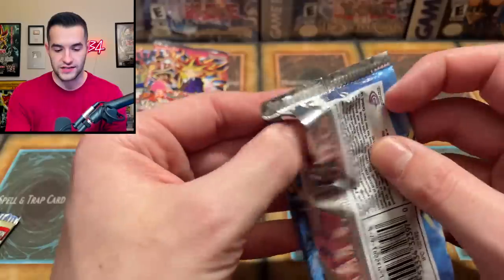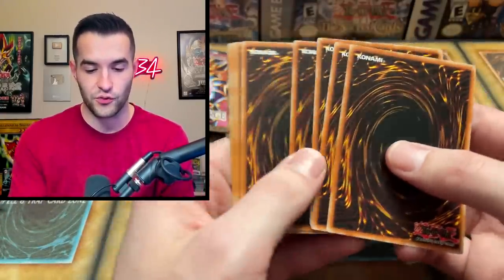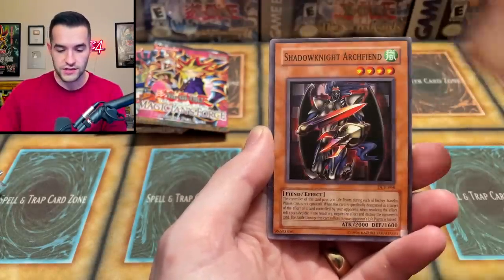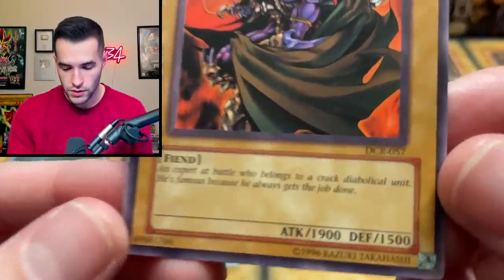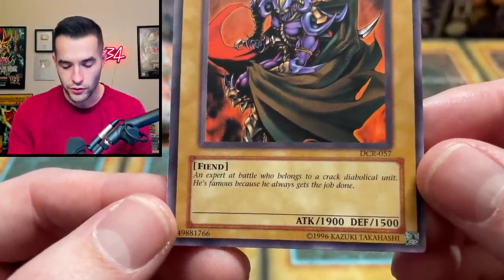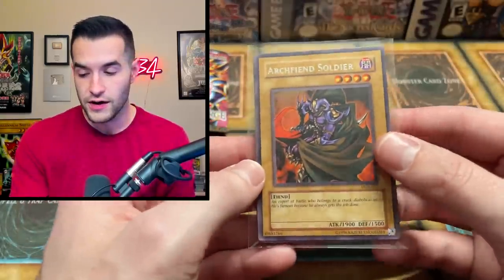Three packs to go. Dark Crisis — can we pull something amazing? Skill Drain is probably going to be a lot cheaper now with all the reprints, which is unfortunate because it was a nice $15 rare for a long time. We have Cestus of Dagla, Pandemonium Watchbear, Eternal Rest, Drag Down to the Grave, Archfiend's Roar, Thousand Needles, Shadow Knight Archfiend, Kildo, and Archfiend Soldier. I used to run this card all the time — it's basically a better Gemini Elf. And apparently it says he's part of a 'crack diabolical unit.' I think that might be a Twitter post.